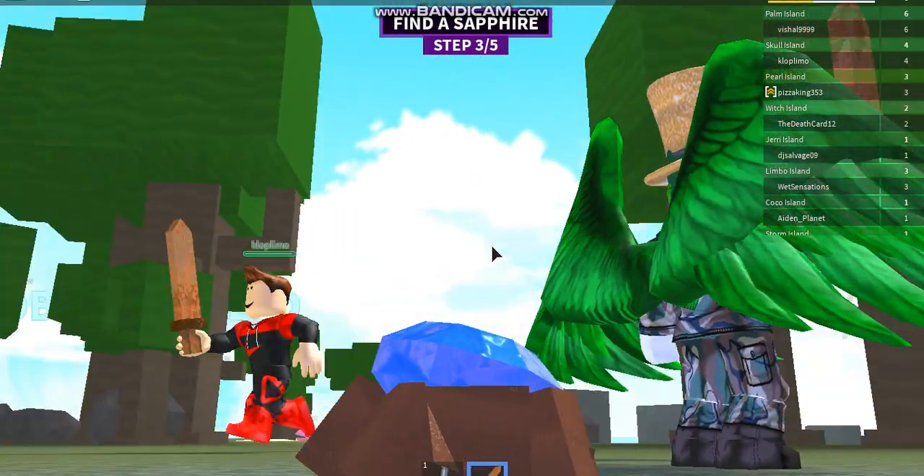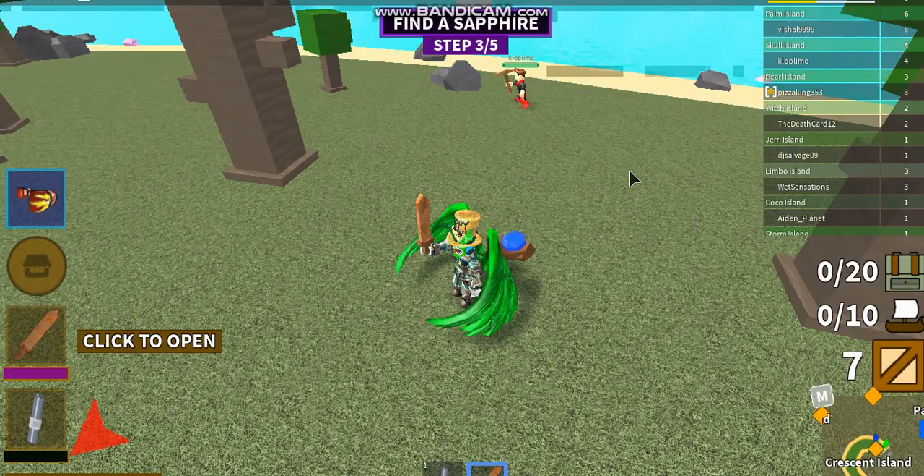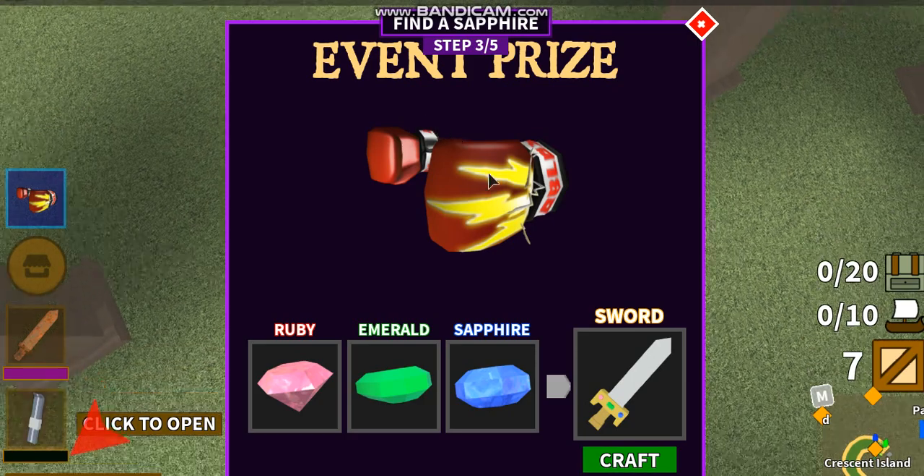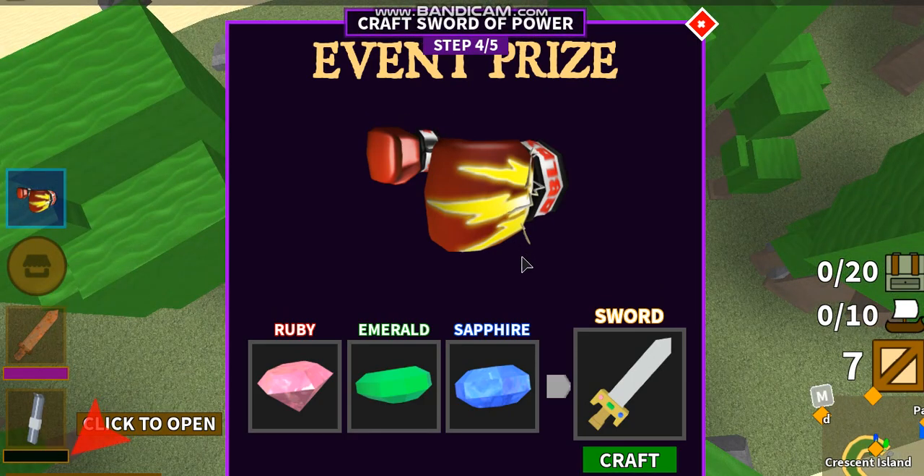I just died but once you have defeated all the pirates, the little shield around the sapphire opens and then you can get it out.